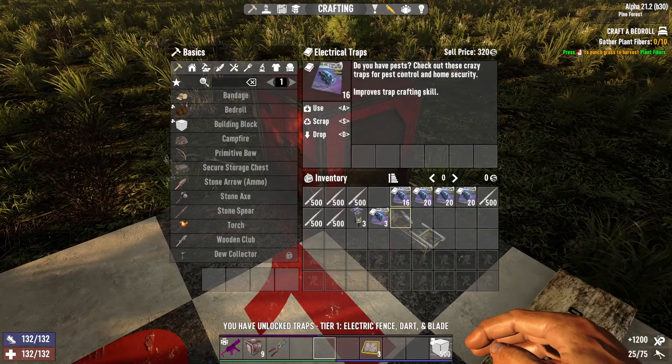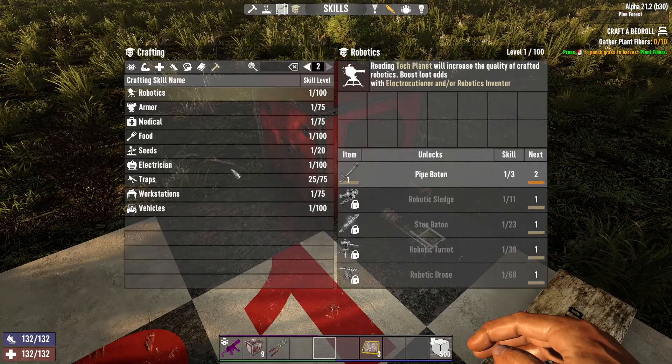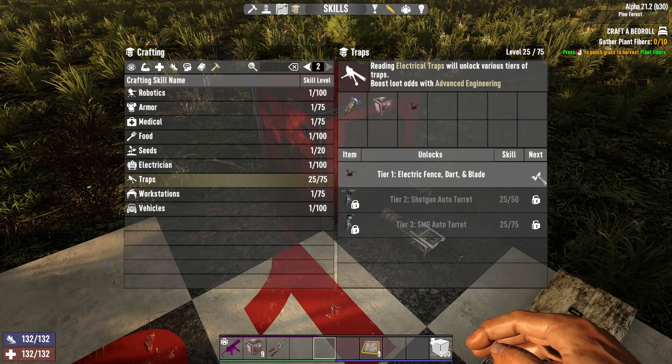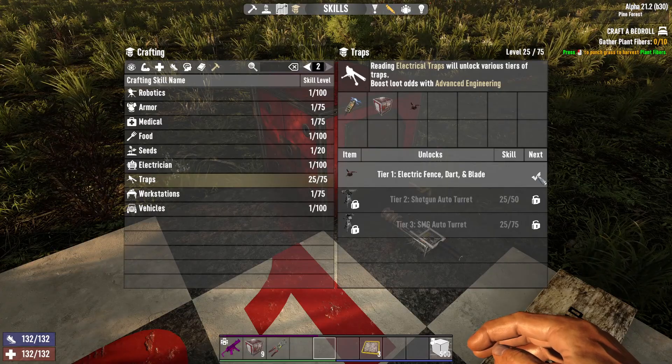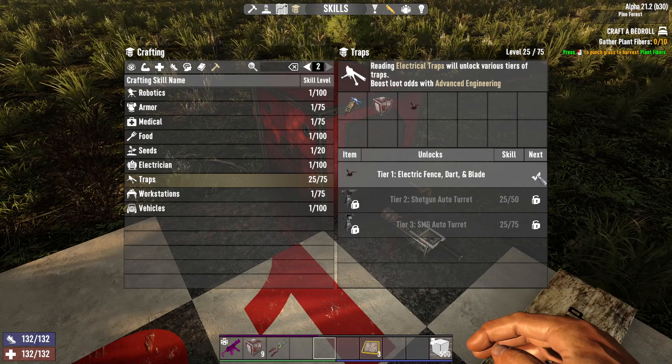Once we hit level 25, we get that little prompt. We go down to traps and everything is checked off — we've learned how to unlock all three at the same time. So we can now make electric fences, dart traps, and blade traps, but we are just here to talk about dart traps.